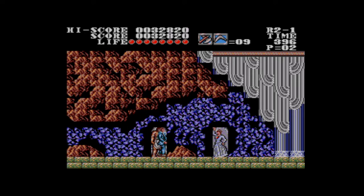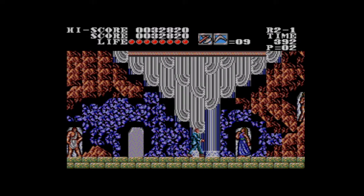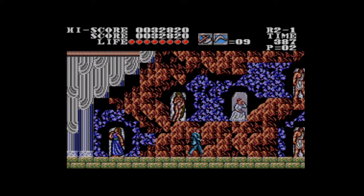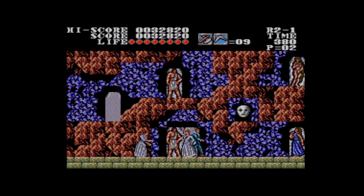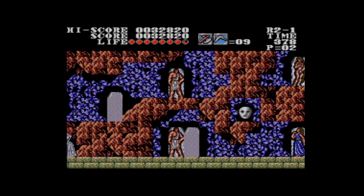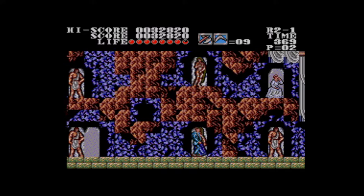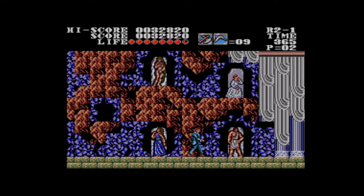Hello and welcome back to my Let's Play of Vampire on a Master System. This is level two, and full disclosure, I did forget to save at the end of the last episode, so I quickly redid my progress and that's why I've got two extra lives. I've got my trusty axe which I'm going to try and keep hold of for as long as I can. I've looked up the manual and the axe is the strongest weapon but has the shortest range, so we'll see.